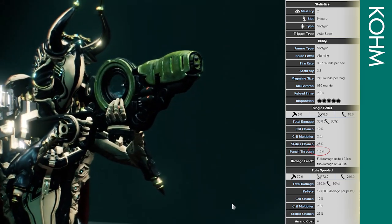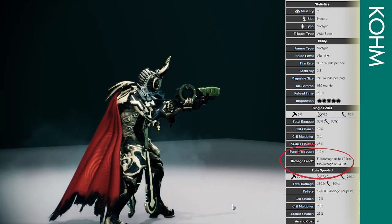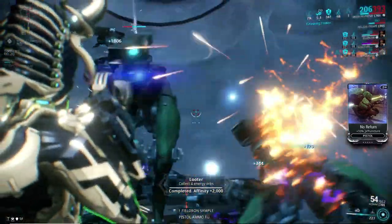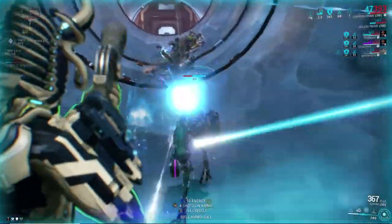It has a full damage falloff starting at 12 meters with minimum damage at 24 meters, so its best use is at close to medium range. The crit chance is average, the status is decent, and the falloff is typical for a shotgun. The punch through is a plus, so this is obviously more suited for a status build.